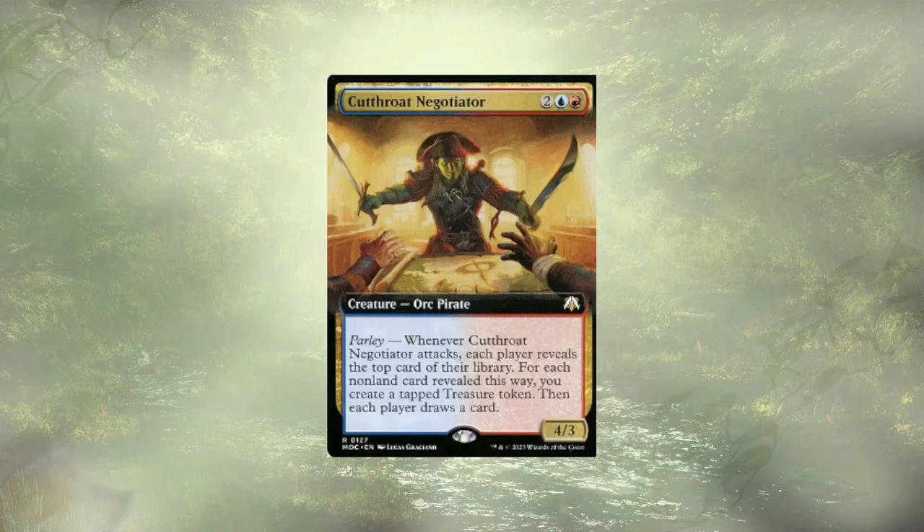Cat Throat Navigator is a reliable source of rampant card draw, but he is drawing everyone a card, and group hug effects like this just aren't my thing.